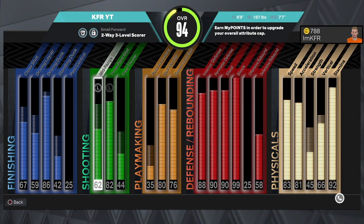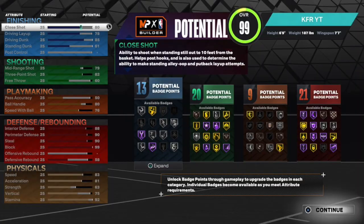So these are the stats that you want to put on your build. The ones before I hadn't fully upgraded them, so it's kind of useless. The main important things to notice when you are in the earlier part of the builder: my build is a small forward, 6'9", 87 pounds, 7'7" wingspan — that's important.